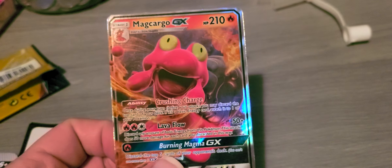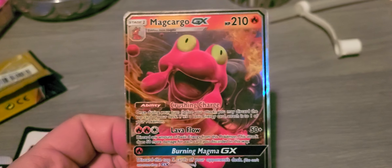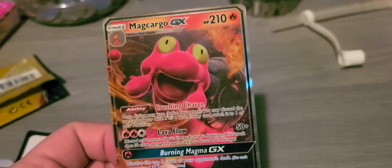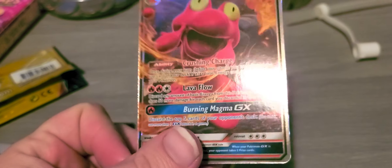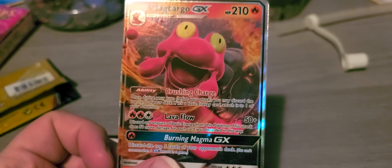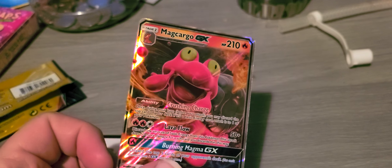Oh, look at that — Marowak GX, 210 HP. Crushing Charge is his ability and Lava Flow is his attack, plus Burning Magma GX as well. Just look at the gold shimmer and shine on that.